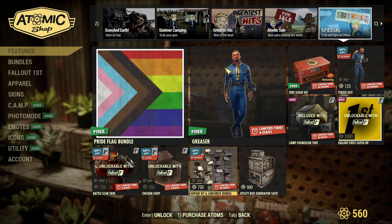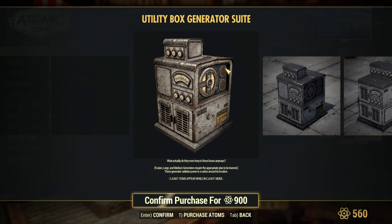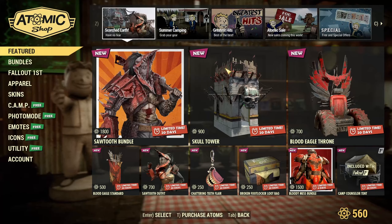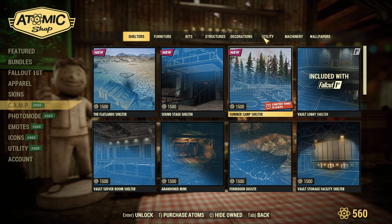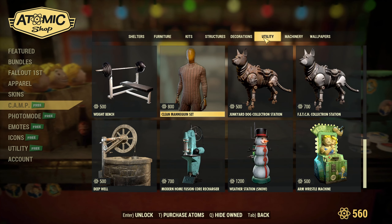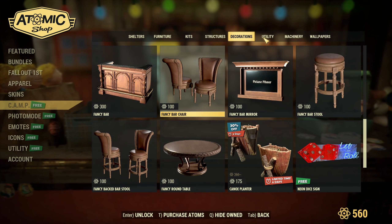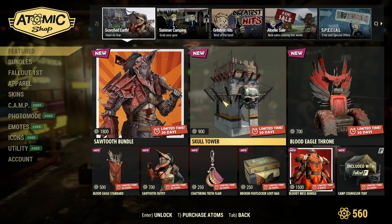Look what's finally back — the Fusion Generator Suite! We've got the large and medium options. For 900 atoms — but this makes me wonder — I went to check Utility to see if it's selling by itself for just the fusion one, and it is not. Before it was selling individually, but not now. So for 900 atoms — nine dollars — you get the full Fusion Generator Set.